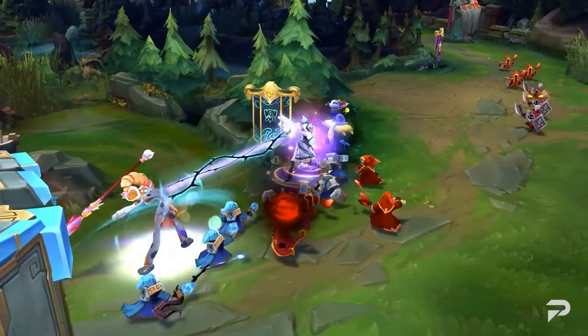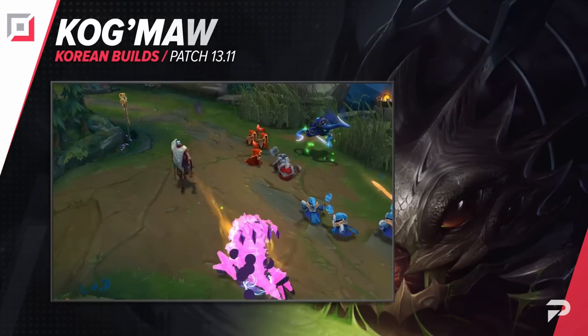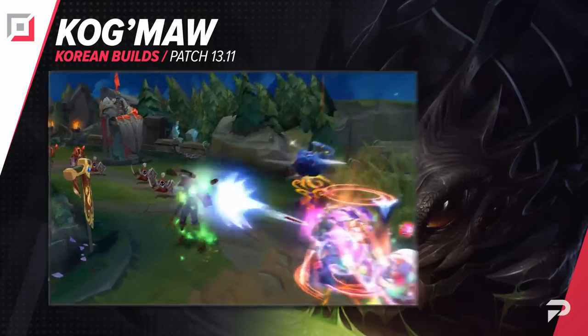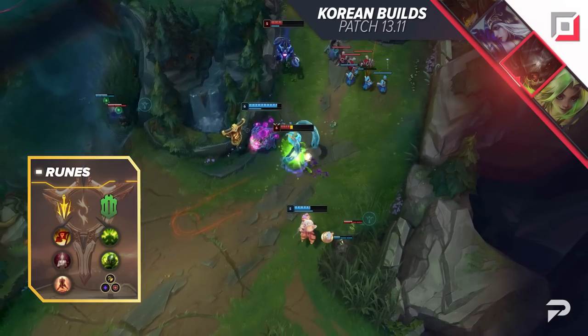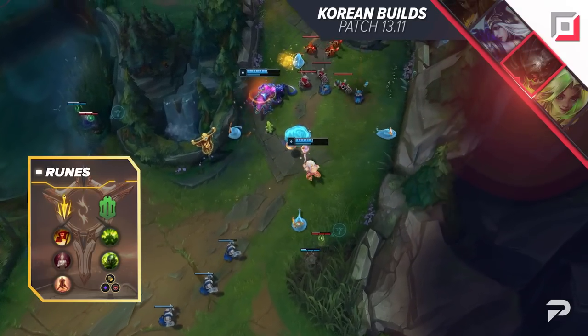Now that you have the importance of spacing on your mind, it's time to move over to a champion who's been a great winner of this patch. Kog'Maw is strong — not borderline broken, but still a solid pick as he's even able to opt into tanky items. For runes, similar to Zeri, you want Lethal Tempo, Triumph, Bloodline, Last Stand, Conditioning, Overgrowth, and one Attack Speed, one Adaptive, and one Armor shard.